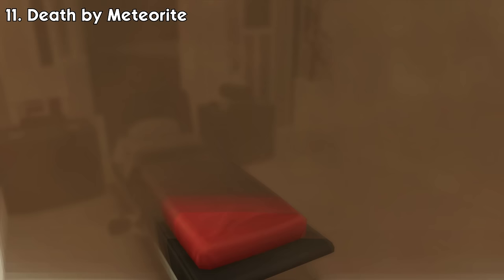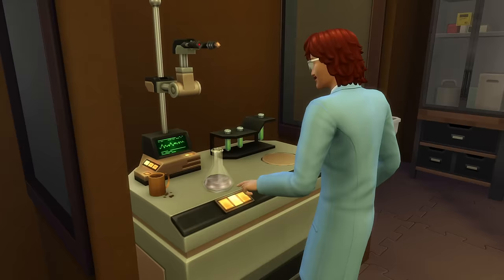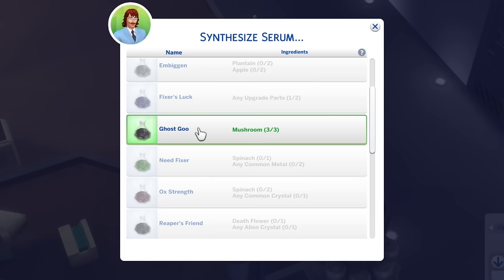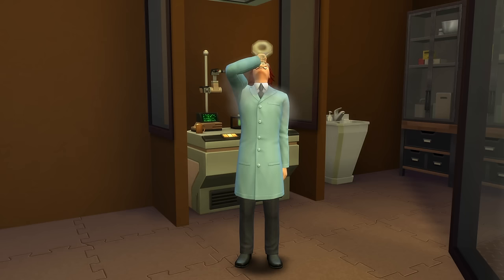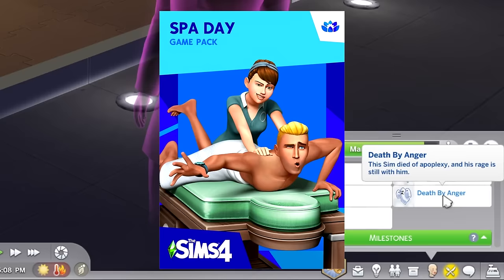Those are all the base game deaths. Also, many people say there's a death by rocket crash, but it's just a myth — sims will always survive a rocket crash no matter what. In the Get to Work expansion pack, there are no new death types, but scientists can create a serum called Ghost Goo; if drunk, it'll turn sims into a random type of ghost for a few sim hours. In the Spa Day game pack, there's one type of death — Number 12.